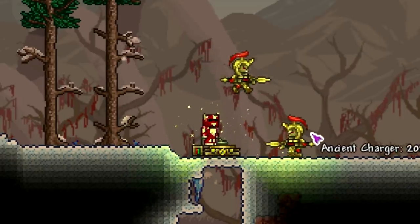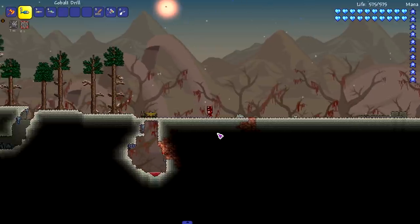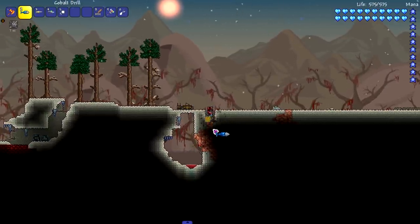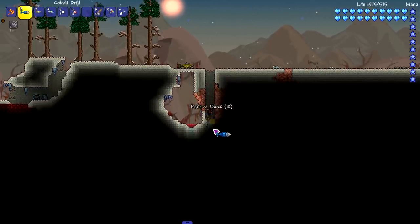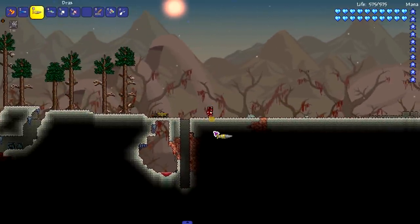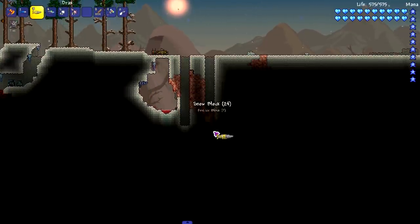Alright, let's put the cobalt drill to the test and see how fast this mines. Pretty slow, nothing special at all. Moving on to the Drax — let's see how fast this mines. As expected, a little bit faster. I like it.